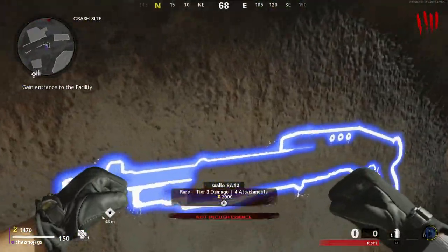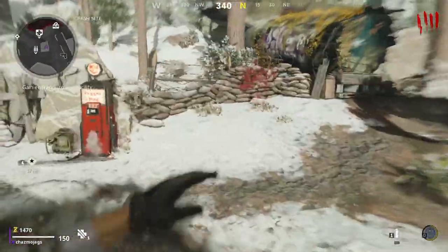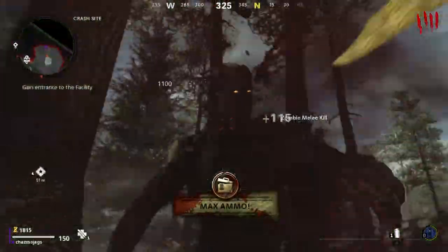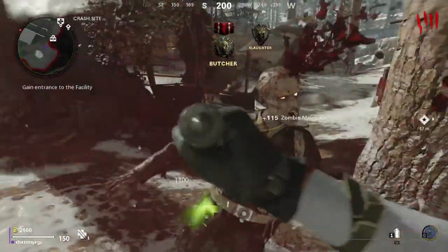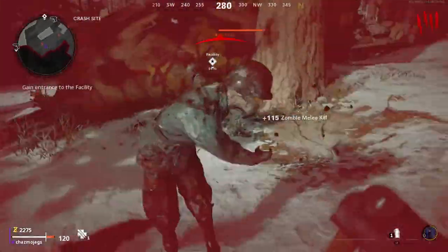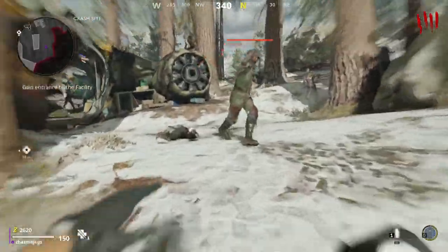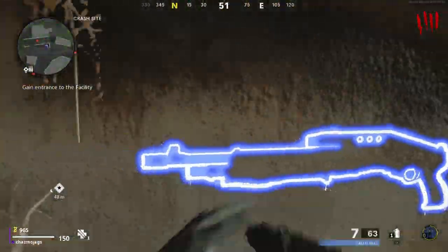I'd recommend getting this shotgun here. You guys know - the shotty is 2k, easy to get. I liked this part as well, this is probably the best place to stand. Kill all the ones that come up here - it's my favorite place to stand. You'll get the most amount of zombies spawning here. Get enough for the shotgun, which is 2000, then go buy that and open this next door.